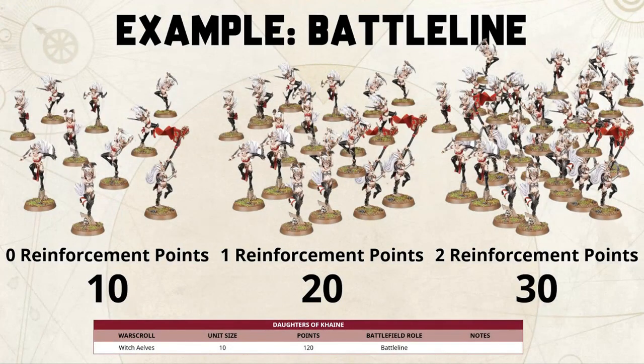Let's look at battle line first. I am planning to take one or more units of Witch Elves in my Daughters of Khaine army. When I look at their pitch battle profile in my General's Handbook, I can see they come in unit sizes of 10. Knowing that they are battle line, I can take them up to 30 models because I can either double or triple reinforce them. The number 10 is the key figure that tells me what I can reinforce.